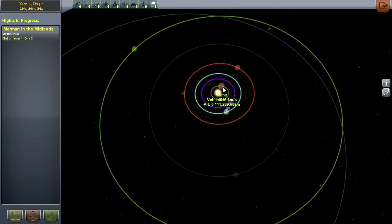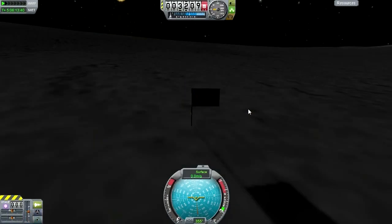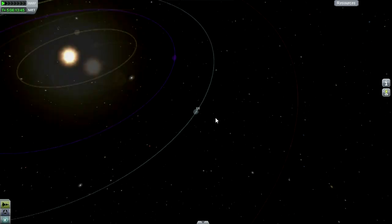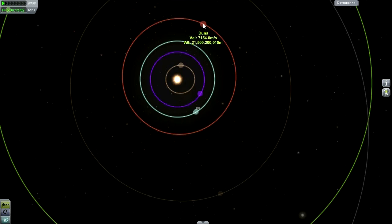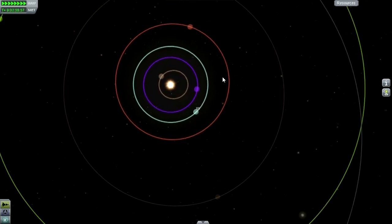We're not quite in position to go to any planet right now, so I need to do a little bit of time warping. I'm going to select the flag on the moon and time warp to get us in position for a transfer to Duna. The transfer point for Duna is roughly a 45-degree angle — if you draw a line from Kerbin to Sun and to Duna, you want those to make a 45-degree angle. So let's time warp up to roughly that point, perhaps a little bit before.